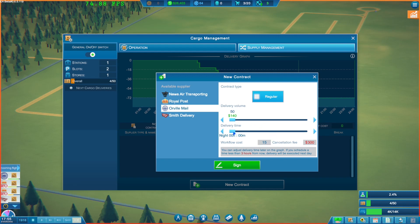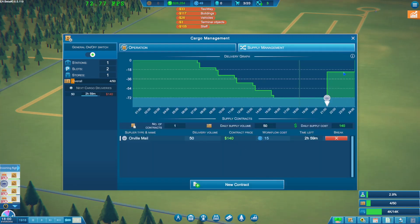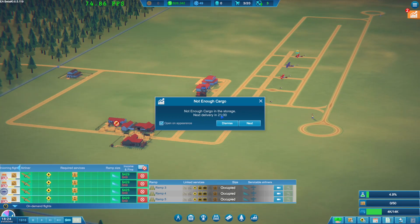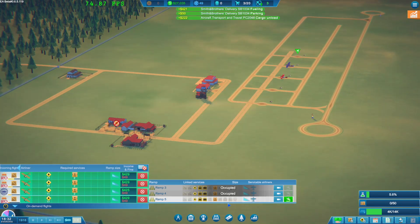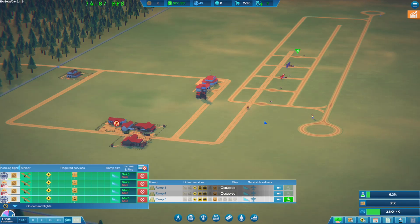Each morning delivery - you can adjust delivery times. If scheduled less than three hours from now it executes the next day. So six to nine - let's sign that one and get it coming in at nine. We're probably going to run out, but there won't be many more flights. Not enough cargo and storage - let's not get another delivery in because we won't have enough storage to deal with it just yet.